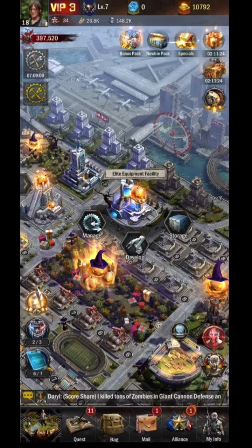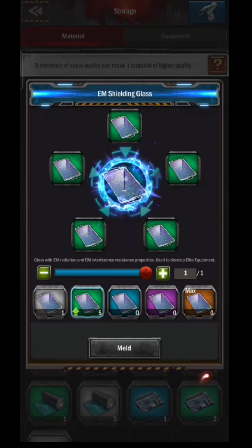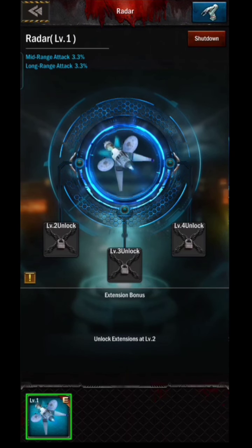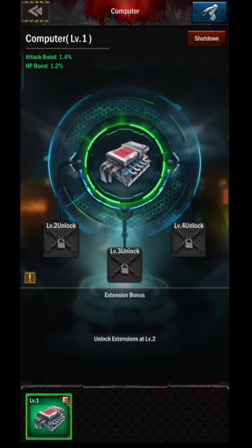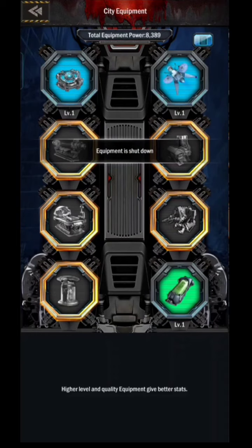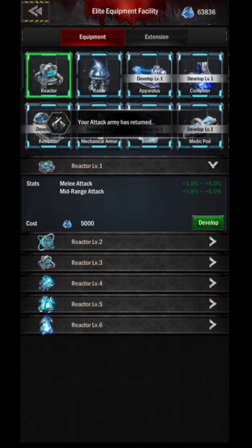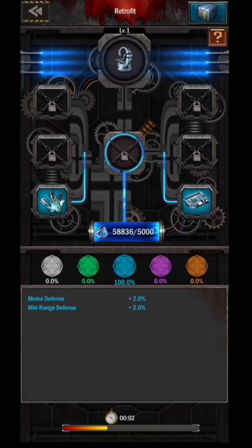Pay attention to the existing materials. Since I want to upgrade equipment to blue, I have to check all the materials that can be upgraded to blue. Then go back to equipment management. The trick is to first shut down the equipment you want to upgrade — in this case, all the green ones — because I want to upgrade them to blue. After that, go to the develop section, and now it is clear which ones are shut down and ready to develop. So we can start developing everything that has enough material.